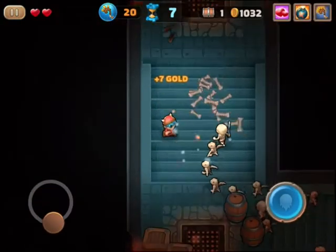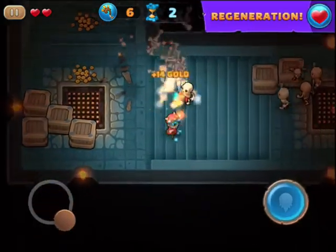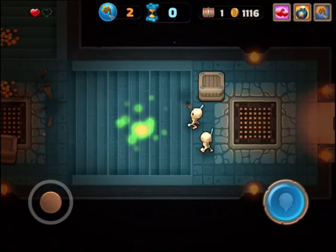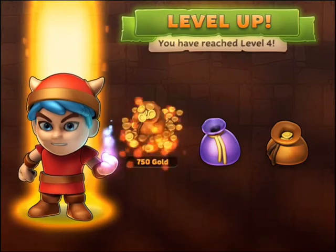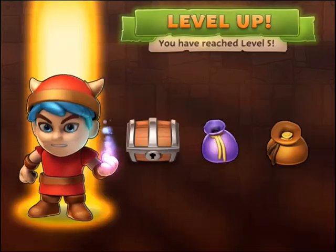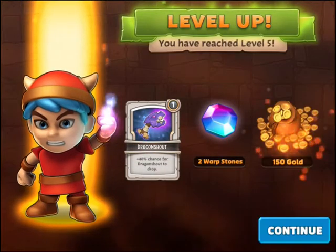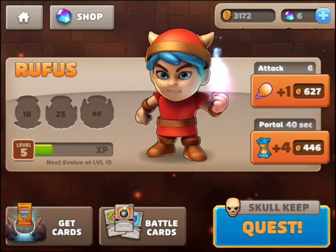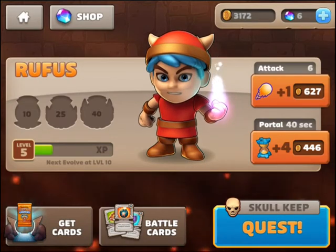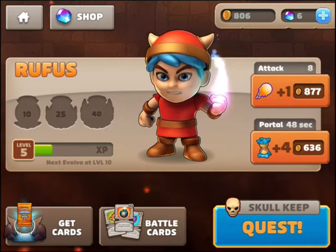It looks like I don't have strong enough power or strong enough time to go through. When the portal closes, you go back out to the main zone. You get to level up though, and here's a new item. So let's go out and equip that. You can see right here, you can increase the attack and increase the portal time. We've got quite a few coins to go through, so let's amp that up so we have a better chance next time.